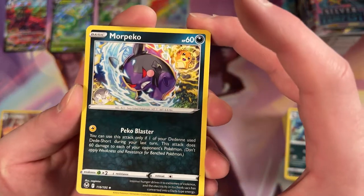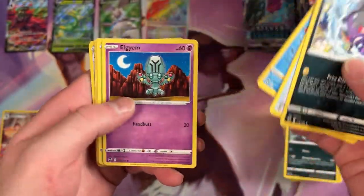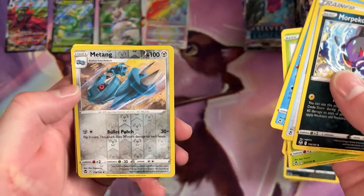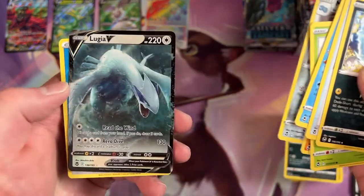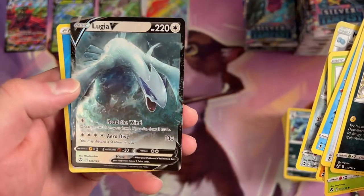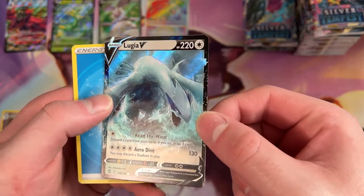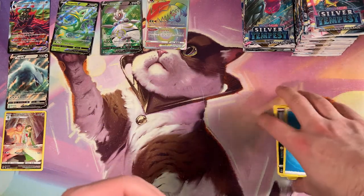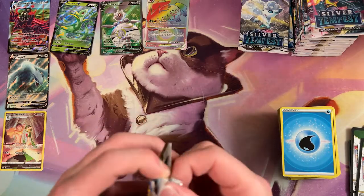Ooh, Evil Pikachu. Wailord at uncommon. Relicanth. Got a Reverse Metang. And then — oh, here he is. The man of the hour. Lugia. Lugia V for that one. Very nice. Wow, the first half of this box has just been crazy so far. It's one after another.